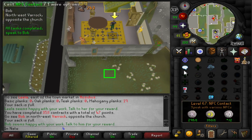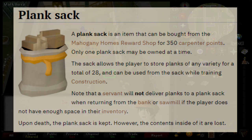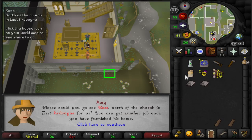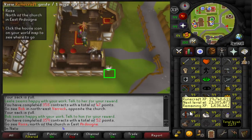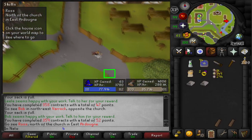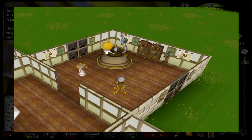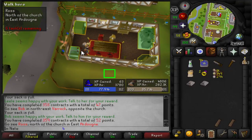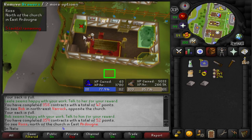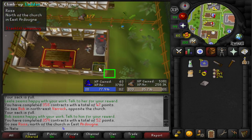You get the carpenter's outfit from doing the Mahogany Homes activity. Next is the plank sack, also obtained from Mahogany Homes — it allows you to store up to 28 planks of any type. Next is Amy's saw, also from Mahogany Homes — it is a wieldable saw that saves you one inventory space. There are also items that relate to changing the decoration of your house: the Hosidious style from Mahogany Homes, and the Twisted style which you can buy on the Grand Exchange or with league points. Other home styles don't require an item — once you reach a certain level, you talk to a construction tutor and change them by paying some money.